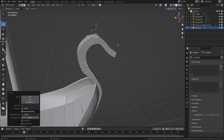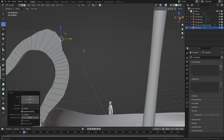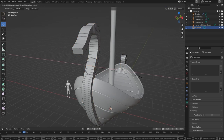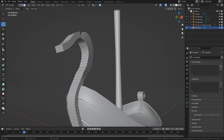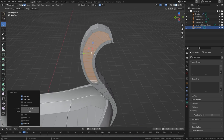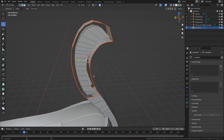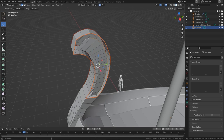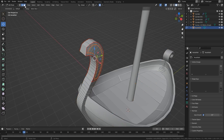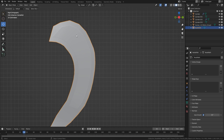Now I'm getting the actual dragon head set up on the front of the boat. I want a kind of ornament on the actual sides, so I'm going to mark a seam and extrude that in, then put just a little bit of detail work in there.